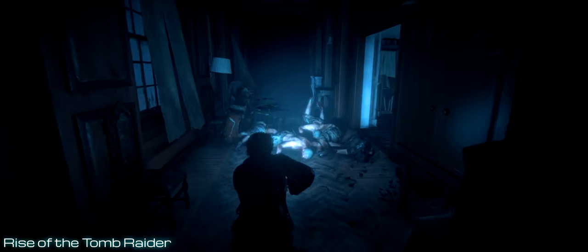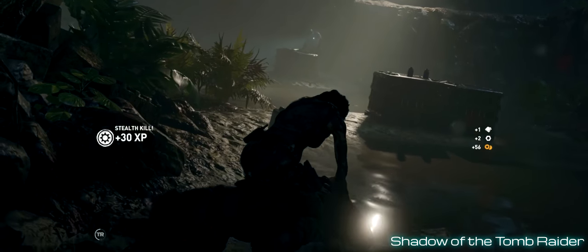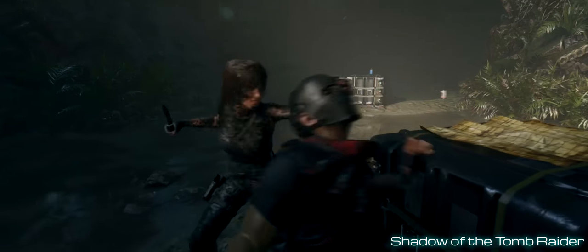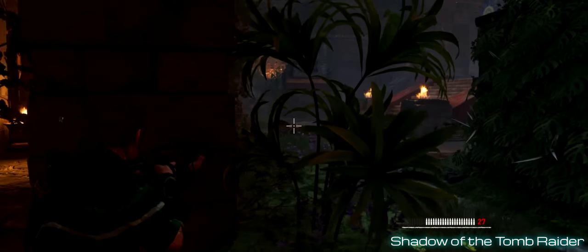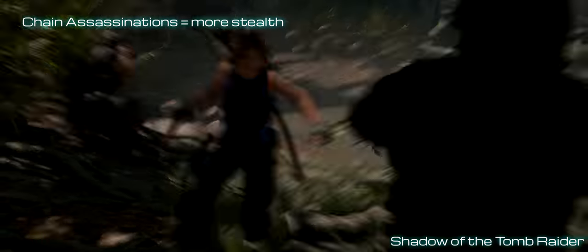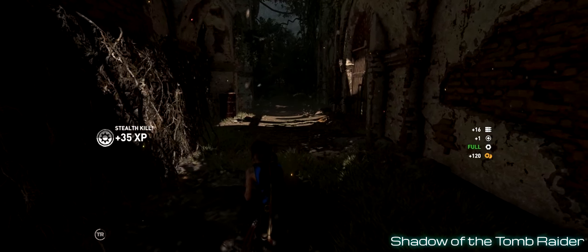The combat in Rise of the Tomb Raider was more explosive compared to the stealthy predator-slash-hunter style in Shadow of the Tomb Raider. This is mostly evident in how you control Lara in both games. In Rise, switching shoulders when aiming down a weapon is faster compared to Shadow, where you have to hold the key for half a second before Lara commits to the switch. If you tap the switch shoulder key, Lara will only peek on the opposite shoulder. Another reason why Shadow is mainly focused on stealth is features like Lara being able to use mud to cover herself and blend into the environment.